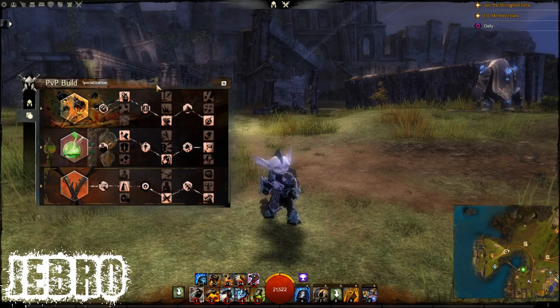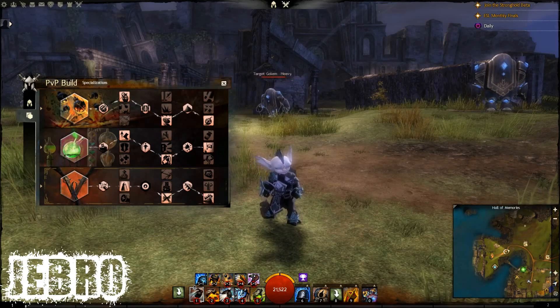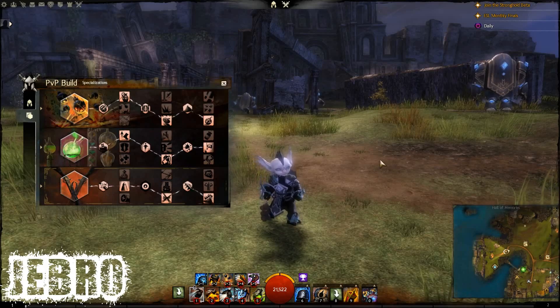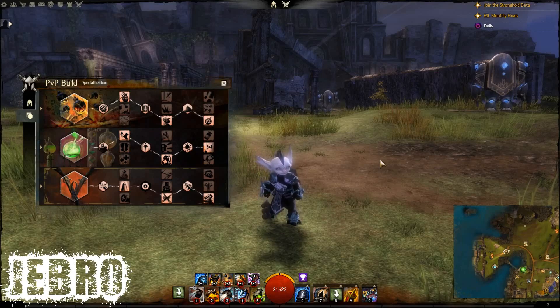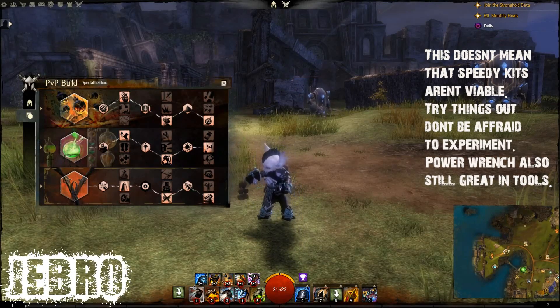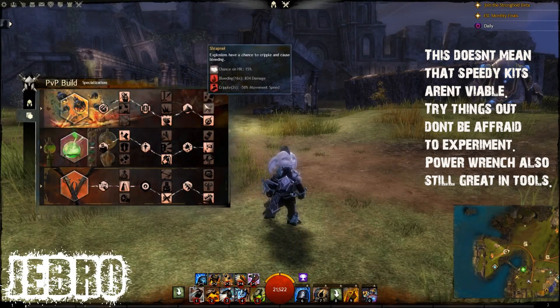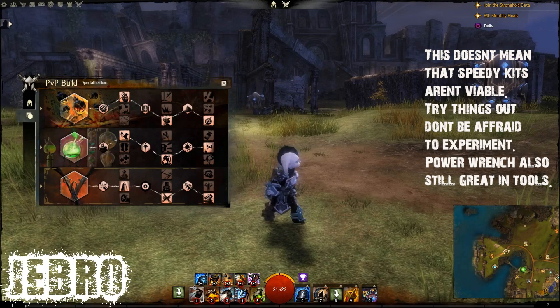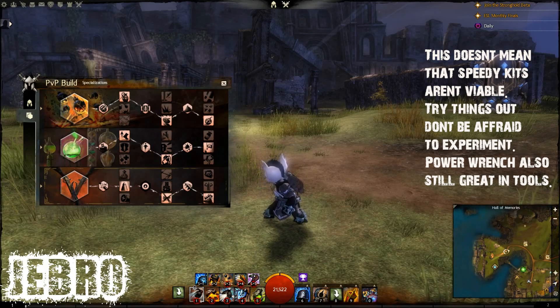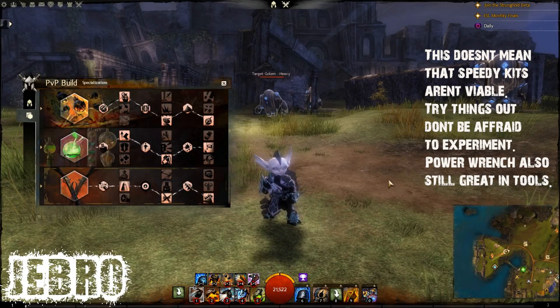Something you might notice in this build is that I have not gone into one tree in particular — that is going to be Tools. No Speedy Kits. I'll explain that as I go through this build, but that's one thing to take note of. Now with the trait lines you have to go full in, and if you remember with that trait line specifically, it wasn't really a lot of use other than that trait for the Speedy Kits.